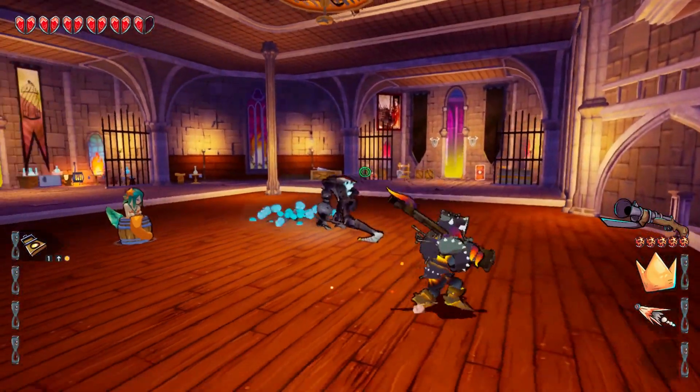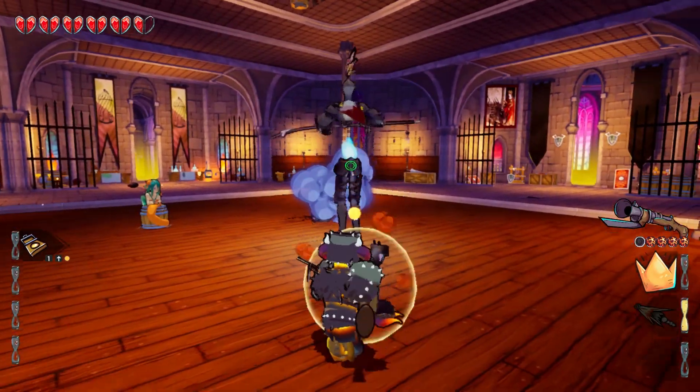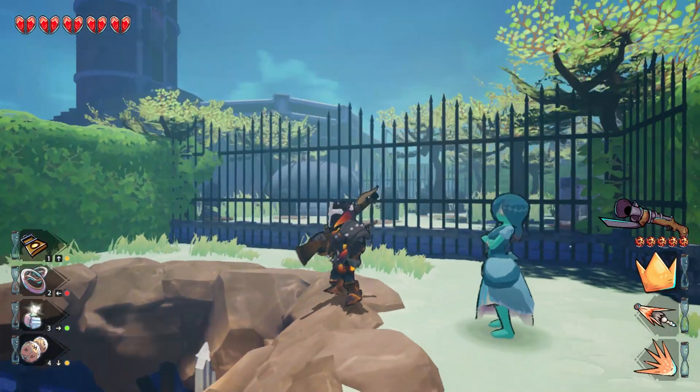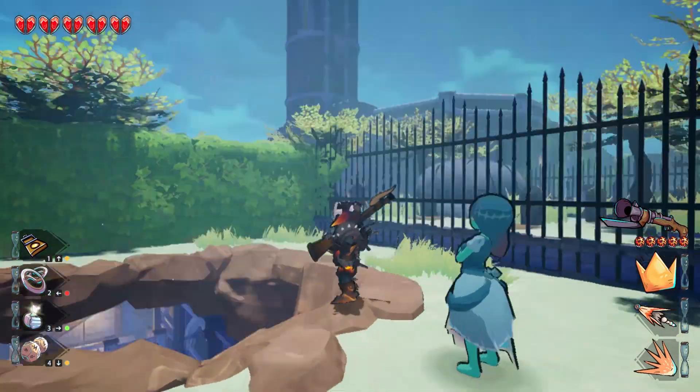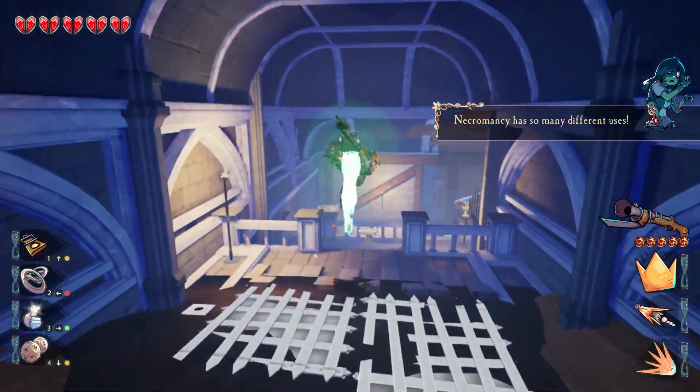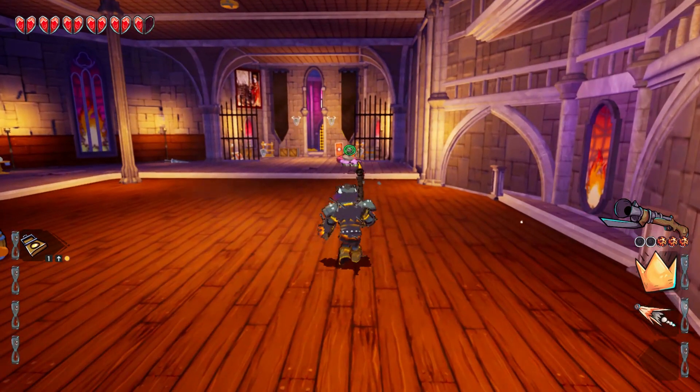Performance and the castle itself is where Tower Princess gets dragged down. Unfortunately, certain rooms, especially in the exterior areas of the castle, cause sustained performance drops. Every time an item spawns from an enemy or a destroyed object, the game freezes entirely for a moment.